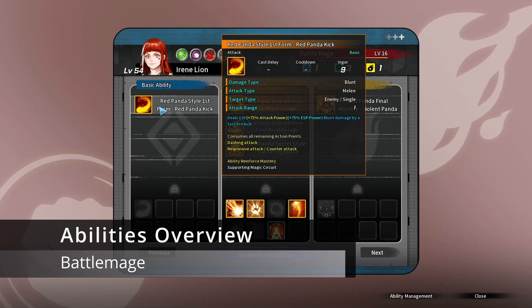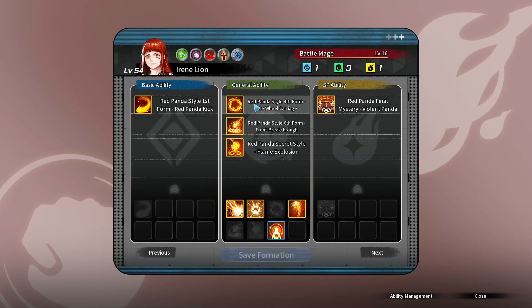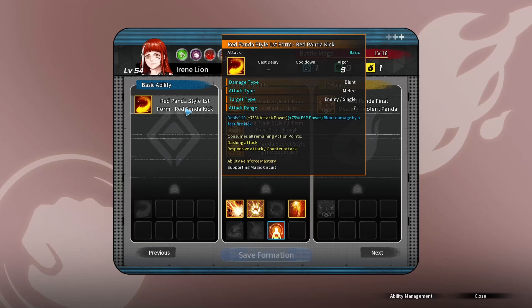Now the abilities overview. Irene's basic ability in first form is Red Panda Kick. I do not recommend using this in pretty much all scenarios other than as a last resort. Using a basic attack — keep in mind this is a physical-type attack, while every other ability she has is fire-based ESP attack — with 25 stacks of CMP would normally do nothing, because CMP requires an ESP attack to trigger. Unless you're using Magic Explosion — which triggers based on your stacks — you have a 100% guarantee at 25 stacks. The problem is that Magic Withdrawal only triggers off an ESP attack, meaning you go from 25 stacks to 0 and have to start all over. So this is very much a last resort.